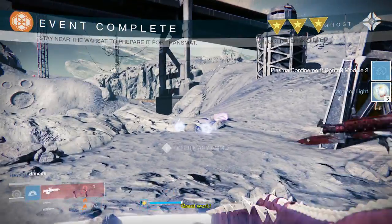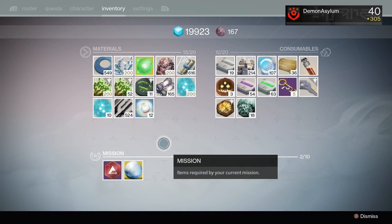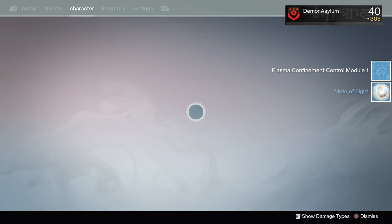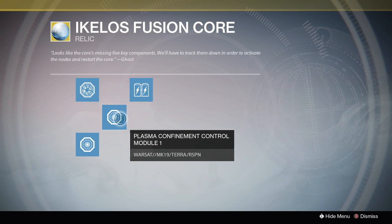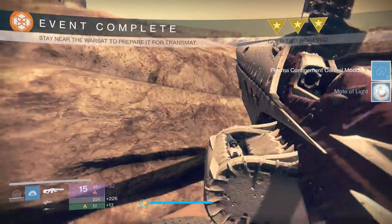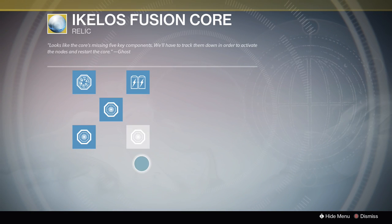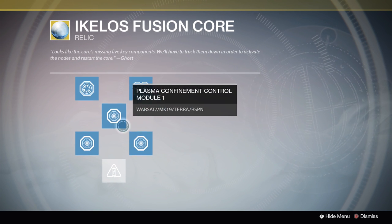To complete the three last parts of repairing this Fusion Core, you're going to need to do a Defend the Warsat public event on Earth, the Moon, and Mars. If you need help finding when the Warsat events are going to be around, definitely go to www.destinypublicevents.com — that is a site I personally have always used. Keep in mind it's not necessarily going to be exact, so I normally wait until around five minutes after it says a public event will be there. Also note that the Warsat at the beginning of the Saber Strike does not count towards your Earth Warsat completion — it has to be an actual Defend the Warsat public event on each planet.